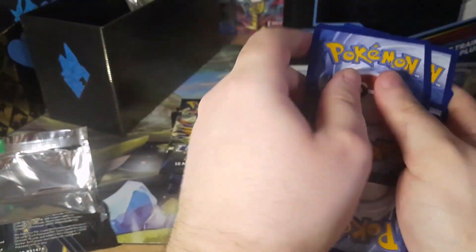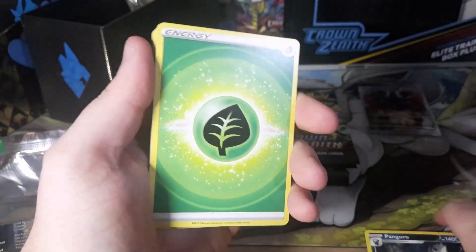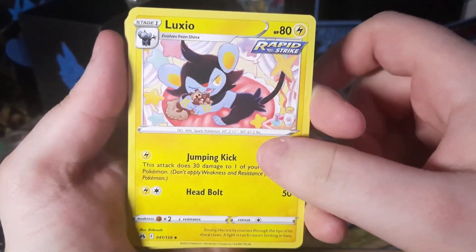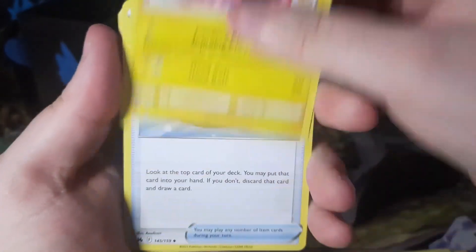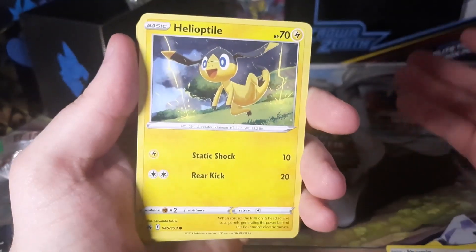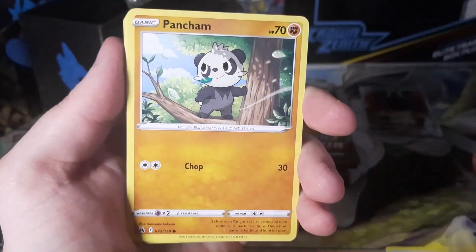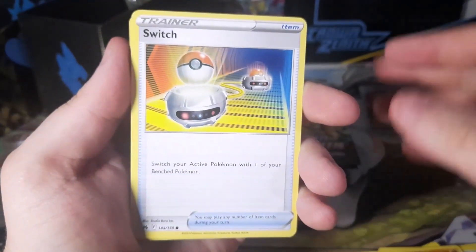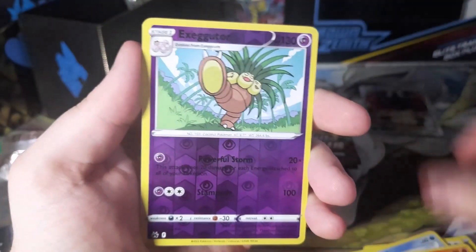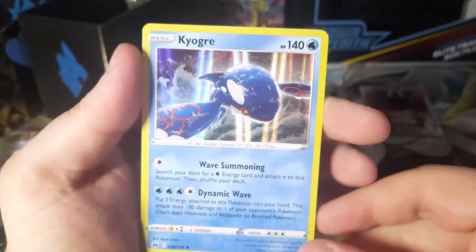We are currently at a Crown Zenith shortage. A lot of people are freaking out because they don't think they're gonna be able to get Crown Zenith — that it'll be off the shelves immediately. But believe me, the Pokemon Center is printing them. Do not worry.